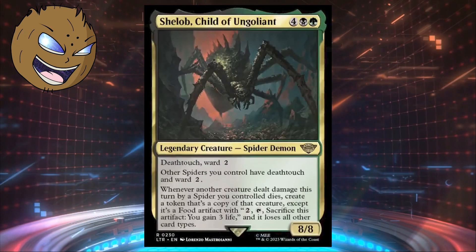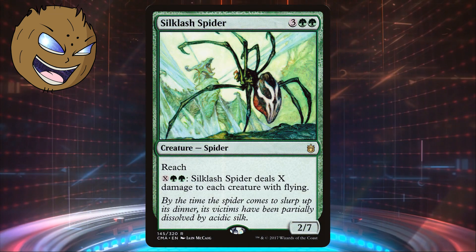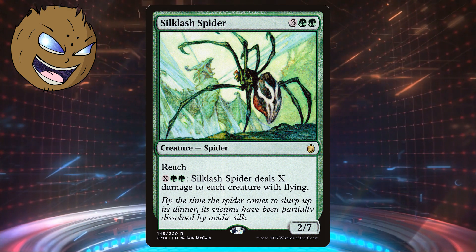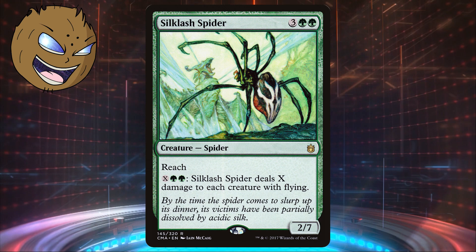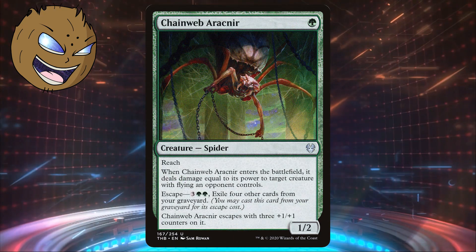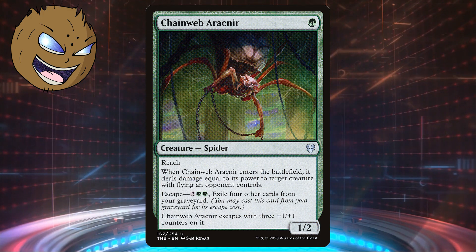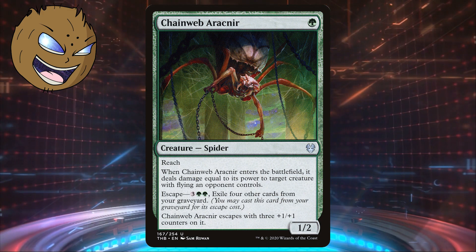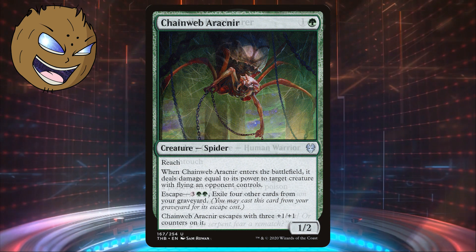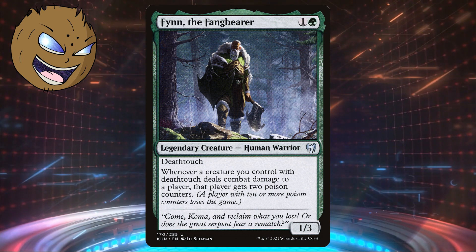The best non-token spiders for our deck are probably ones that can deal damage to other creatures without help. Silk Lash Spider will deal X damage to each creature with flying for X and 2 green — imagine throwing this down for 5 and then paying 3 to kill off an Ur-Dragon board to create food copies of all of those dragons. Chain Web Arachnir isn't a bad choice since you can kill off one creature and later in the game bring it back with escape to do it again. Maybe throw in Finn the Fangbearer to force your opponents to block or become poisoned by all of your death-touching spiders.